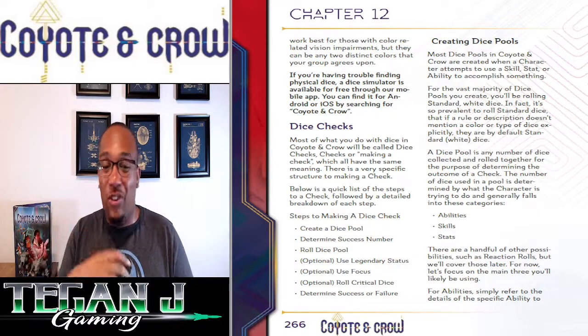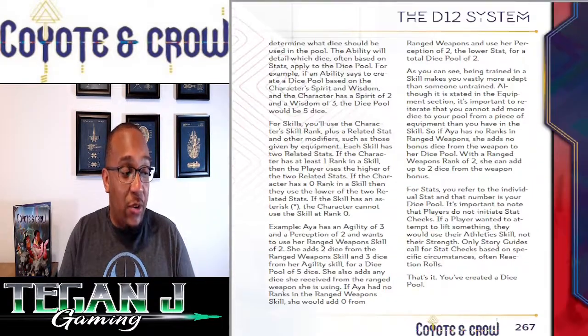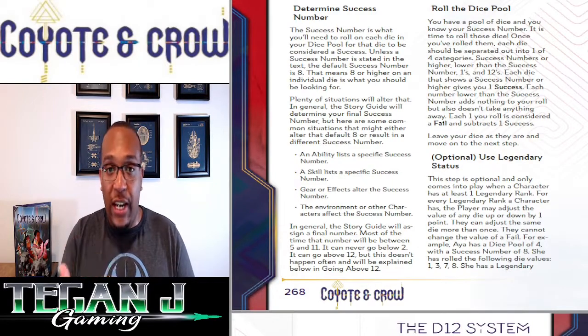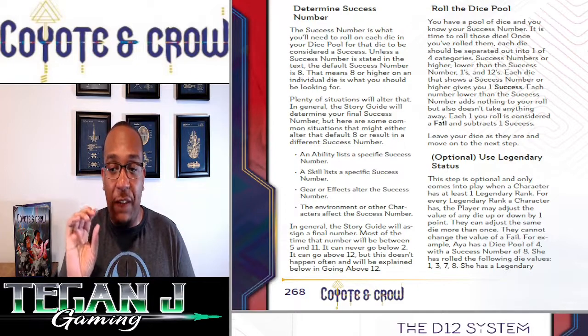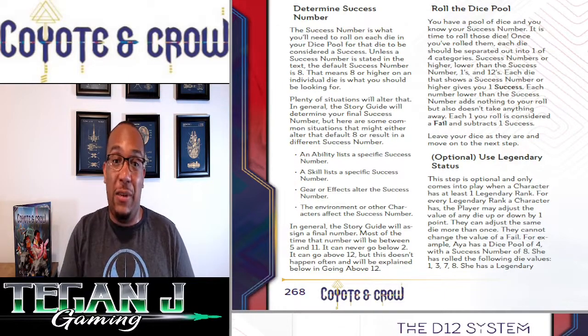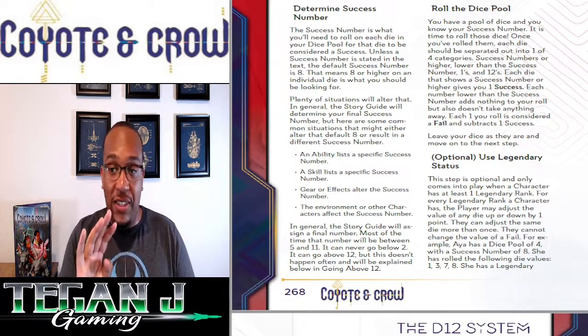After rolling, we move to determining success. At base level, the success number is 8 — so 8 or higher is a success, 7 or below is a failure. The story guide can change that number, though they recommend keeping it between 5 and 11. Below 5 becomes a gimme, and above 11 means you'd need a critical success just to succeed. There are four categories a die can fall into when determining success.